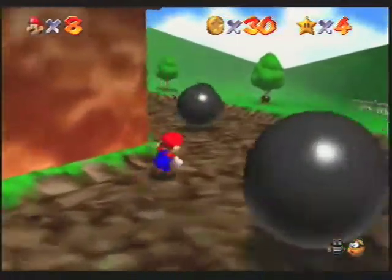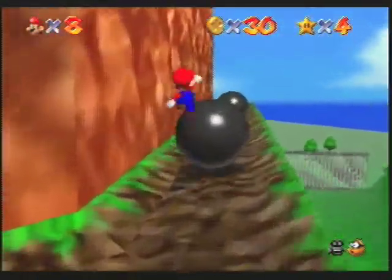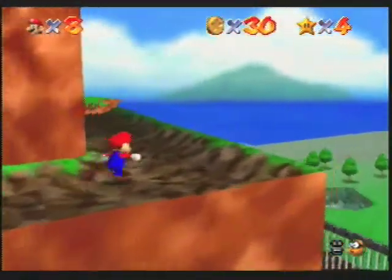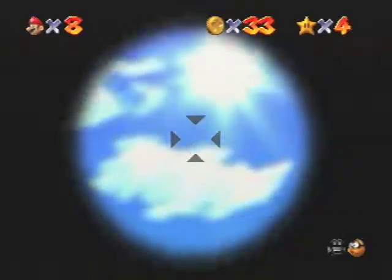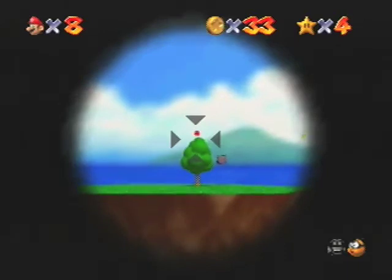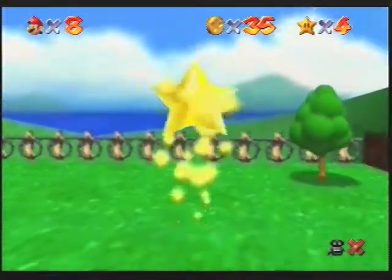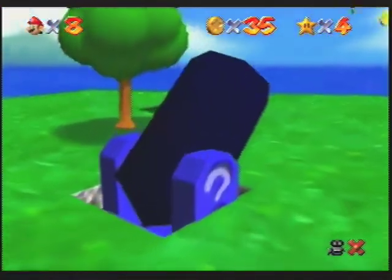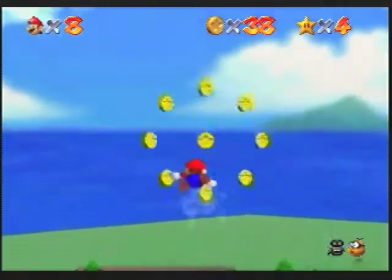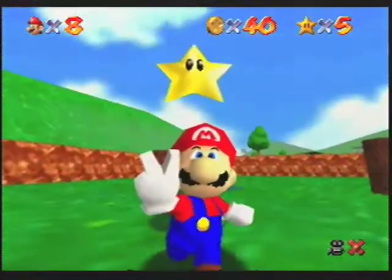The boulders — cannonballs — have severely increased in number. There's a cannon there that I don't need. Oh my god, so many boulders. Who knows what any of these things are. Coin number eight! Now I need to figure out how to get down there without killing myself. Luckily there's a cannon right here. I do need the fly cap for the last star from this level. But that was 40 coins that time around.